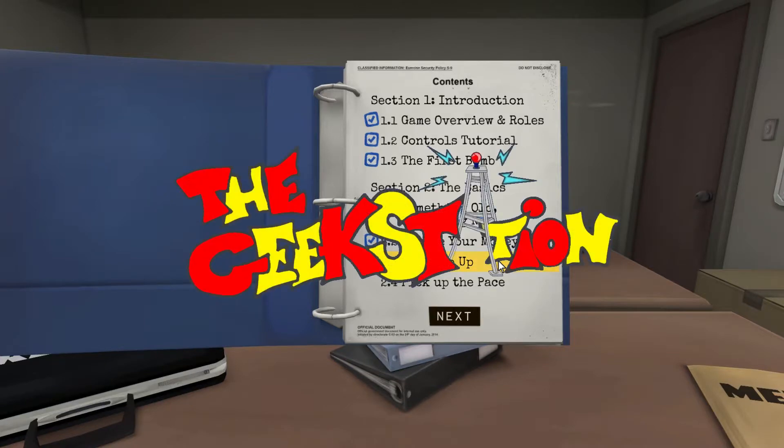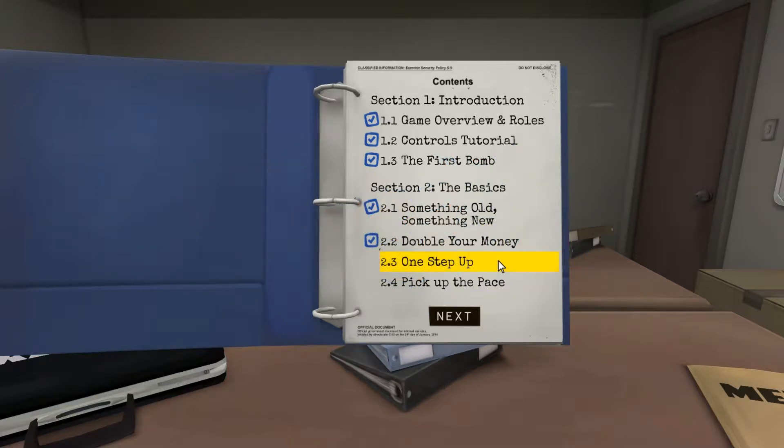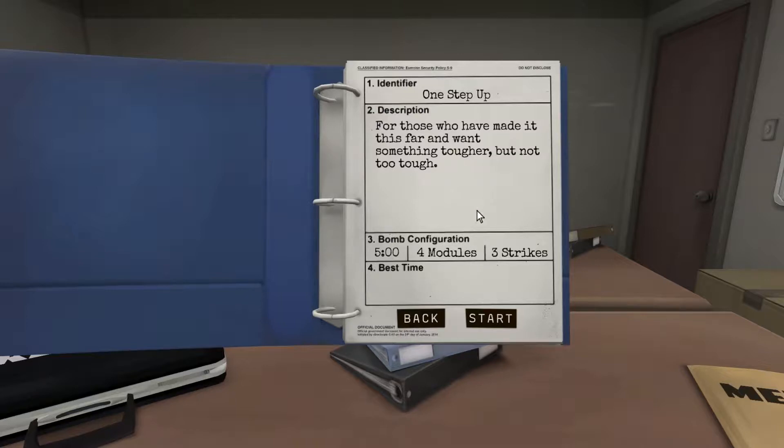Hello Geeks and Geekettes and welcome to another edition of the Geek Station with me Mr. Cincini and my two good friends David and Martin. This week we are yet again back in the bomb defusal booth. We have another whole load of Martins we need to get through — we need to rid this earth of Martin. Martin, are you ready? I'm ready. Do you know your colours? I know how to count. Can we count to six? One, two, three, six. Let's start the fusing bombs.